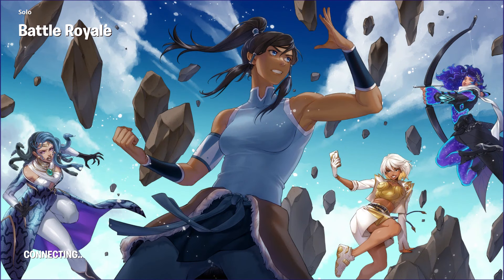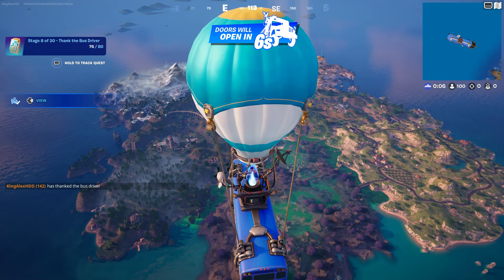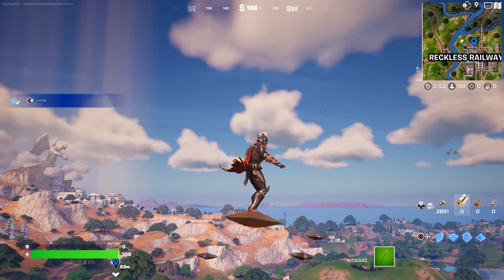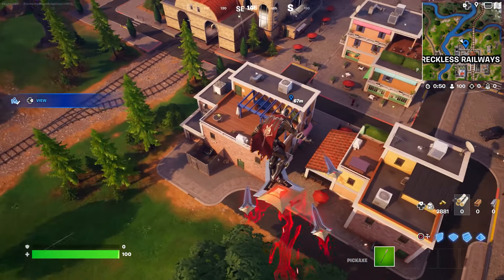Right now we're just waiting until we spawn by the Battle Bus. Once you spawn by the Battle Bus, press down on the D-pad to thank the bus driver. Now we are going to go to Reckless Railway — I'm going to put a waypoint. Just so you know, a lot of people are going to come here because they want the skin, the pickaxe, the music, and the wrap. Jump out of the Battle Bus and open your glider as soon as you get close to Reckless Railway. Look around because there will be a lot of players here trying to get the skin.